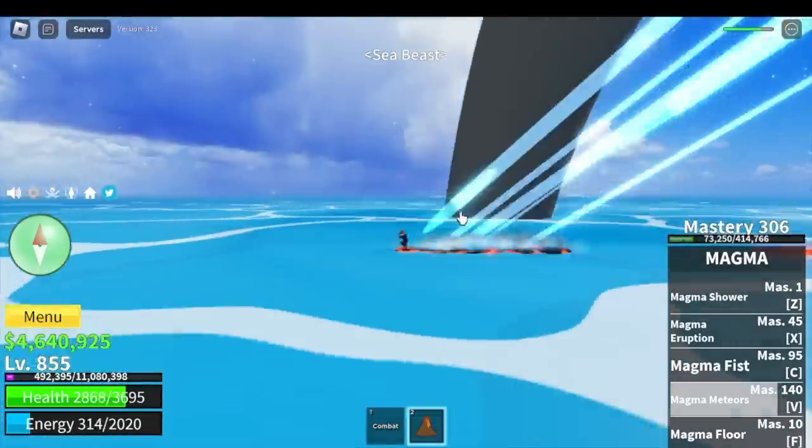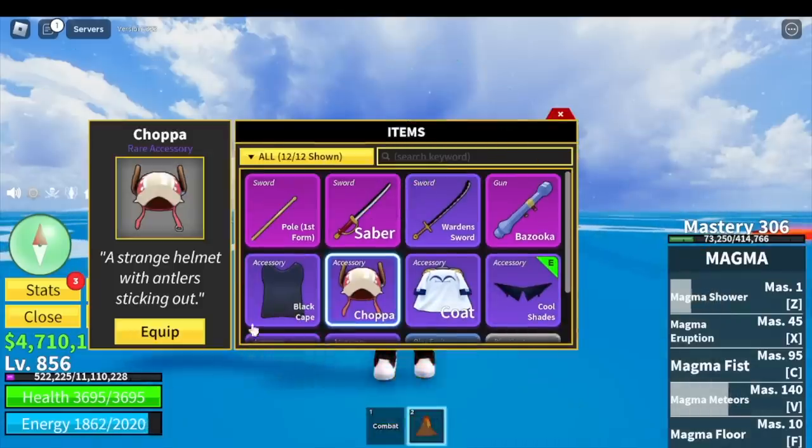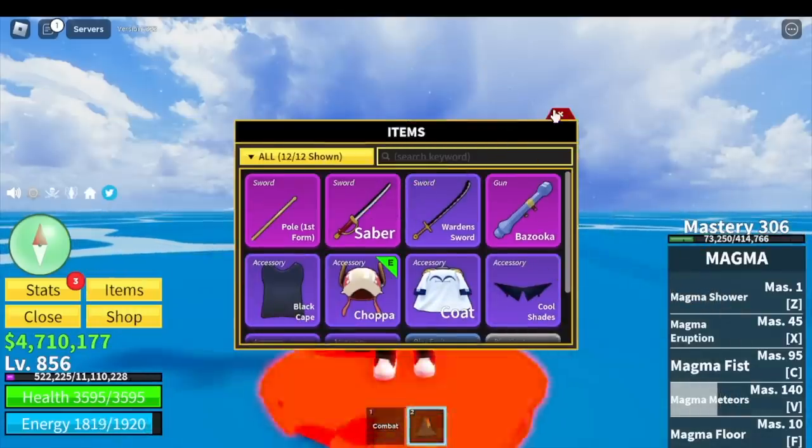One more Z skill and I think we're done. That is one way to get the Fist of Darkness, but it's kinda hard.